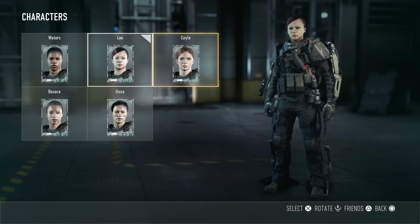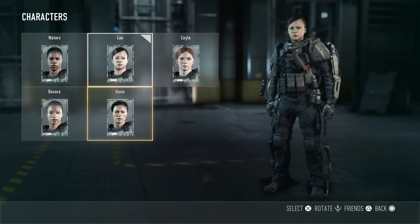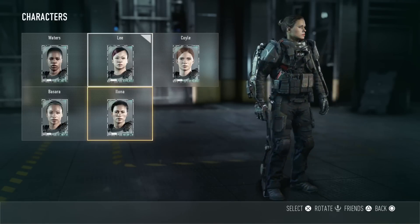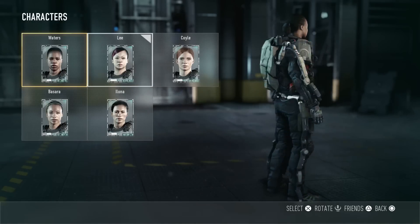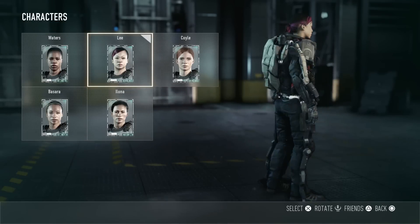This is where you choose what type of character you want — male or female. There are five females and twelve males, with different racial profiles. I'm just gonna show you a 360 version of each of them.